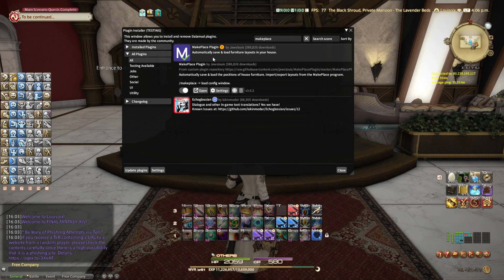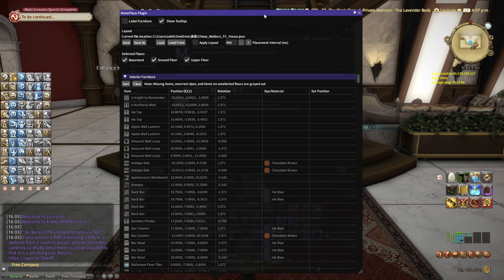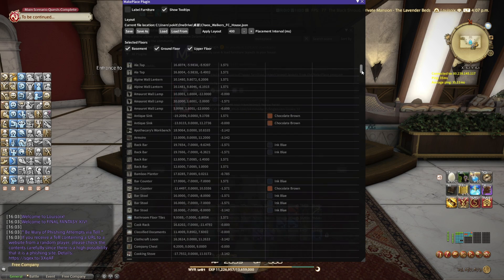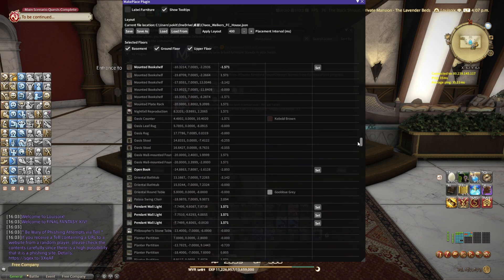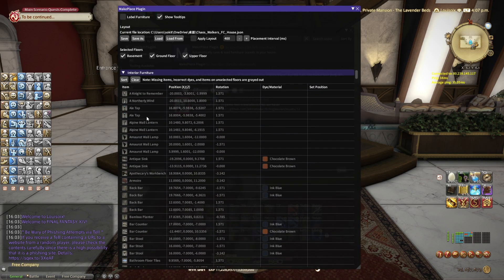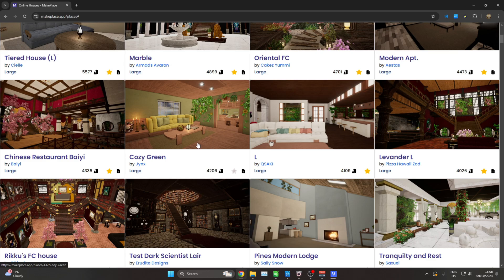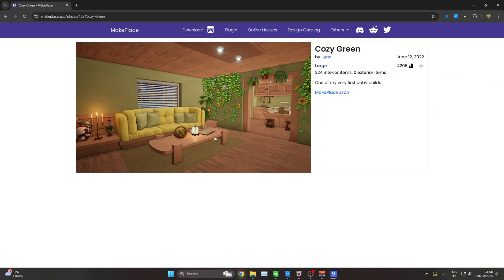The last one on the list is MakePlace. If you're ever interested in having a house in FFXIV, you pretty much have to give this plugin a try. This plugin allows you to load in certain builds — the items have exact coordinates, exact rotation, exact dye you need, and the entire list. About 400 items here for this large FC house. To get a build, you need to go to the website makeplace.app, and you can take a look at houses and download the MakePlace JSON file, which is what you load into the game with the plugin.